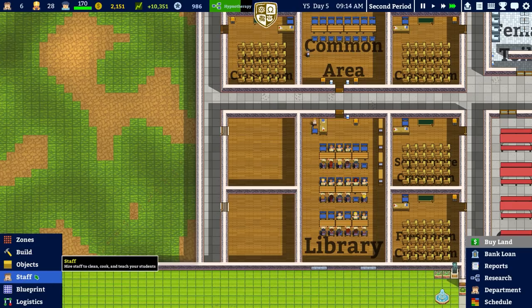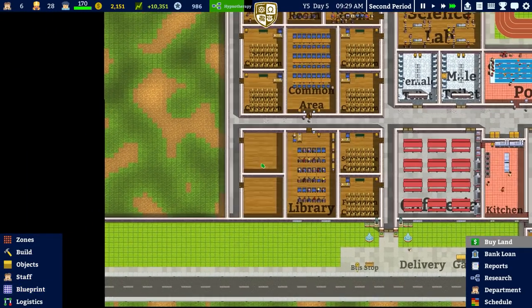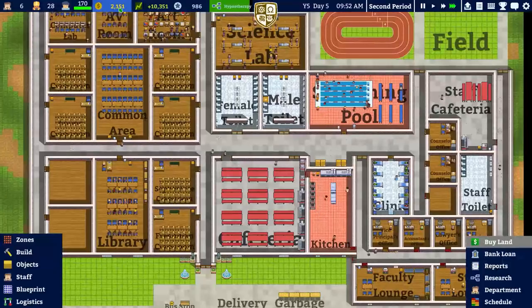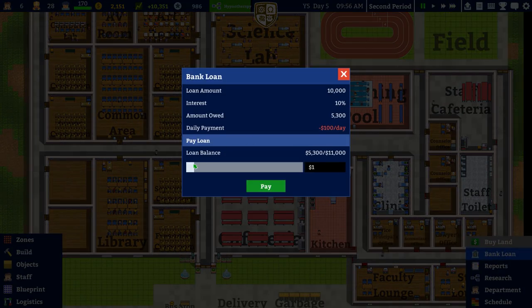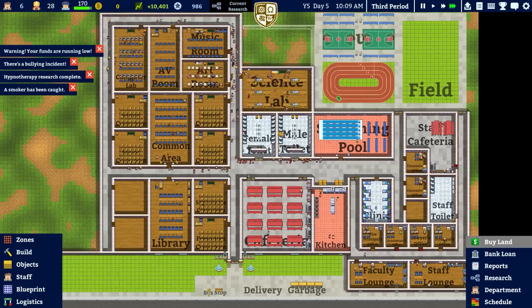These classrooms on the left-hand side then — removing the planning on that one. These are just going to be a carbon copy of the other two. We're on day five. Can we pay back a little bit of the bank loan? Yes, I can — might as well pay that back.